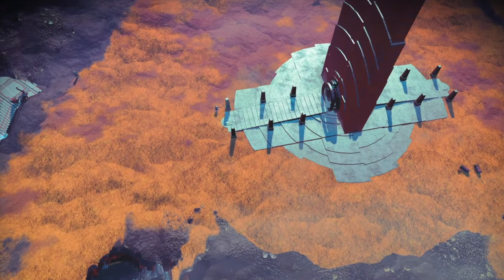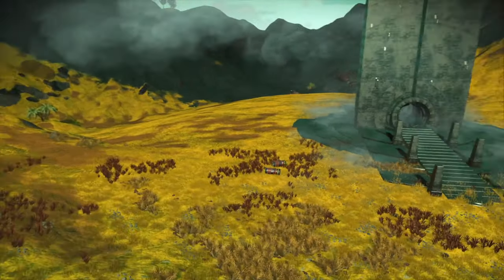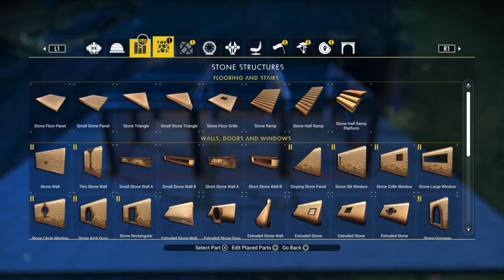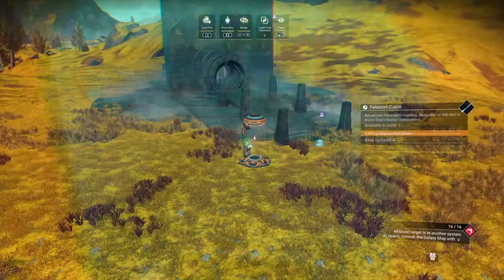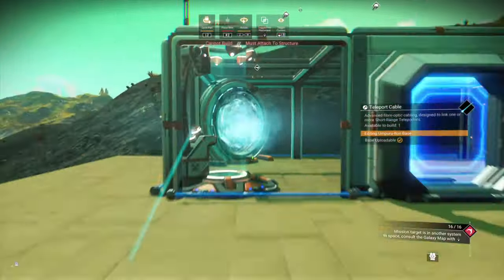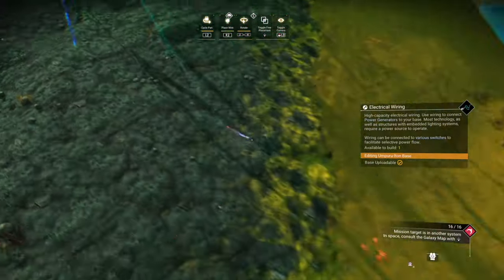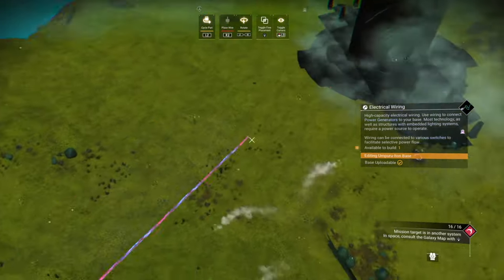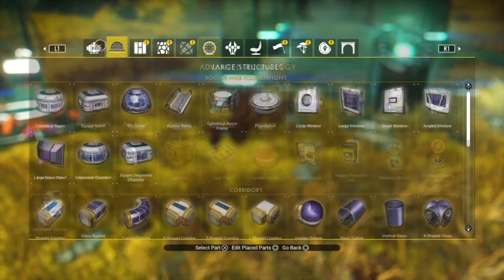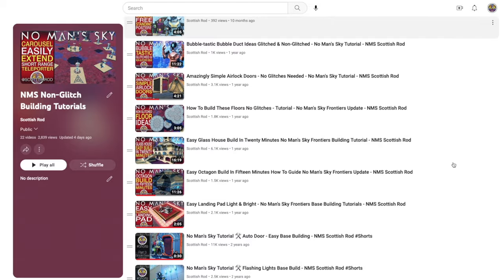As you can see, I've kept my base to the right. And for this portal, I won't build on the flat ground round about it. In the meantime, I'll throw together a little hut. The only thing I'll have close to the portal is a teleporter. And when powering the teleporter, I'll make sure the wire does not go underground. I always like to put a save beacon or a save point at the teleporter. And if you're looking for some ideas, I've got plenty of glitch and non-glitch building tutorials.